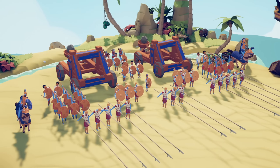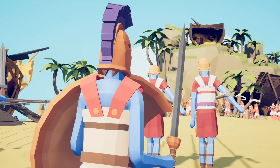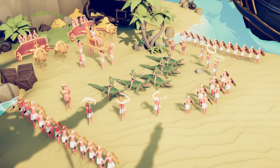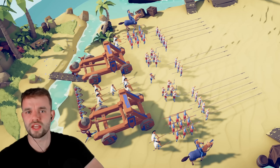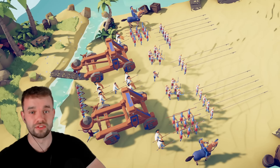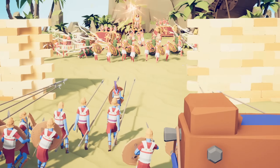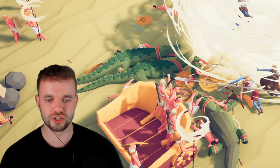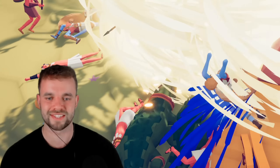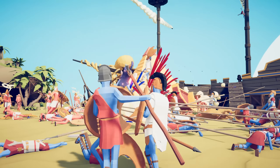Next up is the Macedonian Empire, with their phalanx, catapults, and Alexander the Great versus the Egyptian army. The score is currently 2-1 to the Egyptian army. Will this even the odds? Here we go. Alexander the Great slipping right through the cracks and causing the Egyptian army to slaughter themselves — that was a meta play right there. But the pyramid is up, and it is functional.